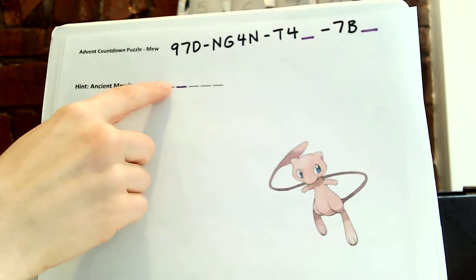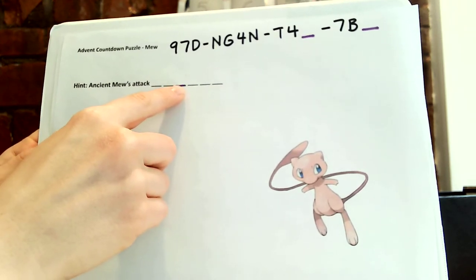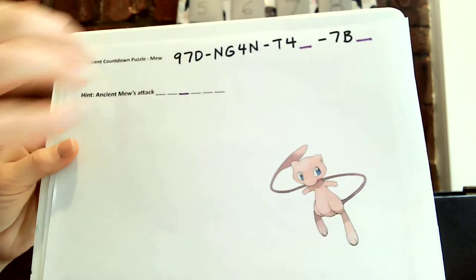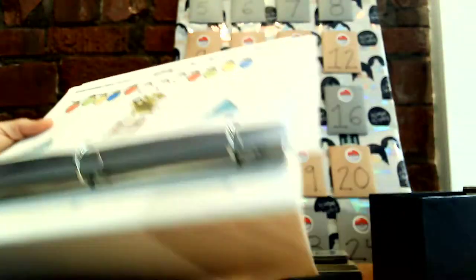Almost to the end here. And Mew — the ancient Mew attack is Psyche, so the answer here is, I think, a Y. So you put in a Y up here. That is the solution to the last one that I have. So those were all of my puzzles.